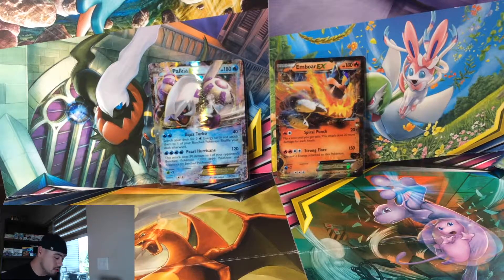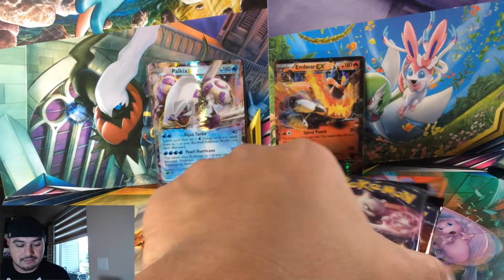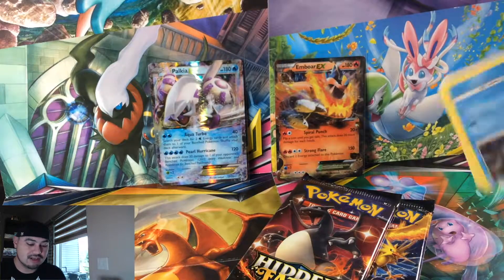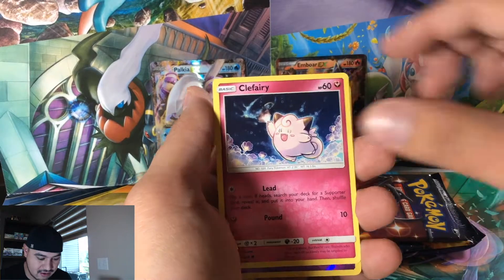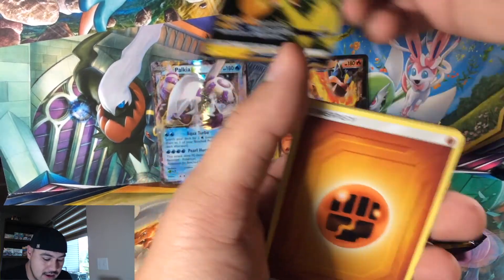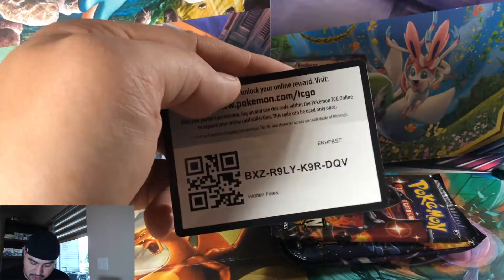Have you guys had any good pulls from the tins? I know a lot of people say their best pull rates come from tins that aren't the Charizard tin, and I totally agree. My best pulls have been from the Raichu tin. We're opening up a Gyarados tin right now. Psyduck, Pikachu, Magikarp, Koffing, Clefairy, Ekans, and a Raichu GX full art card — I will take it! Koga's Trap and a code card for you guys.